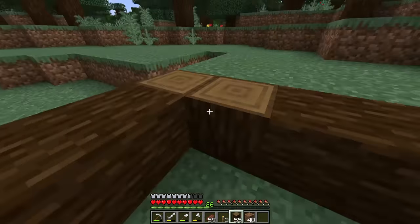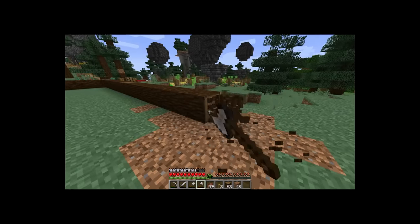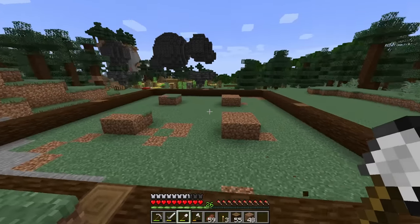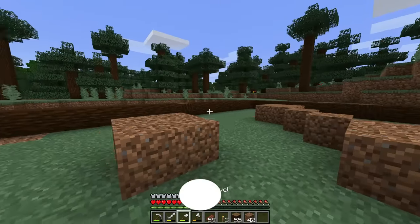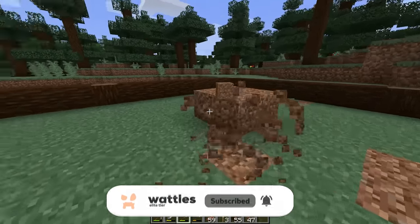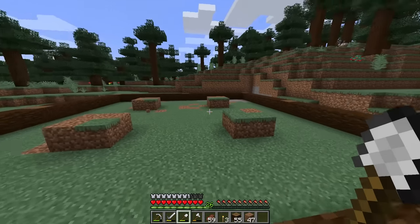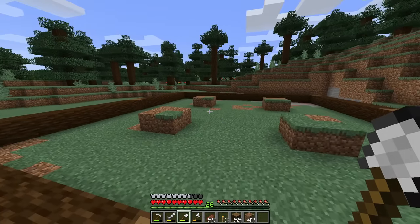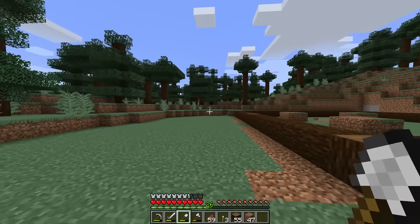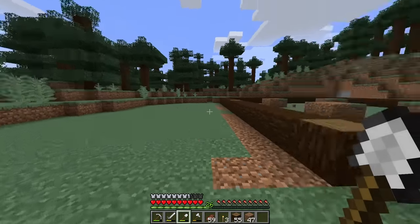I'm planning on using this farm for dark oak trees — that's the biggest one I always need more saplings of and seem to always run out of. Dark oak requires two-by-two spots, so that'll be perfect. By counting in five blocks from the corner, that should give us enough room so that all the saplings fall inside. This should pick up like 90% of the saplings. We have four growing areas, and you can expand — make this thing as big as you want.